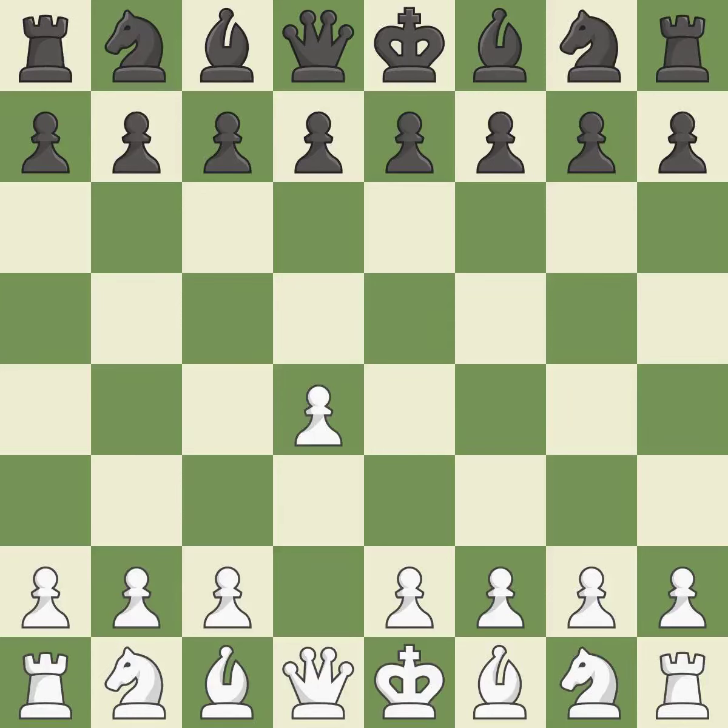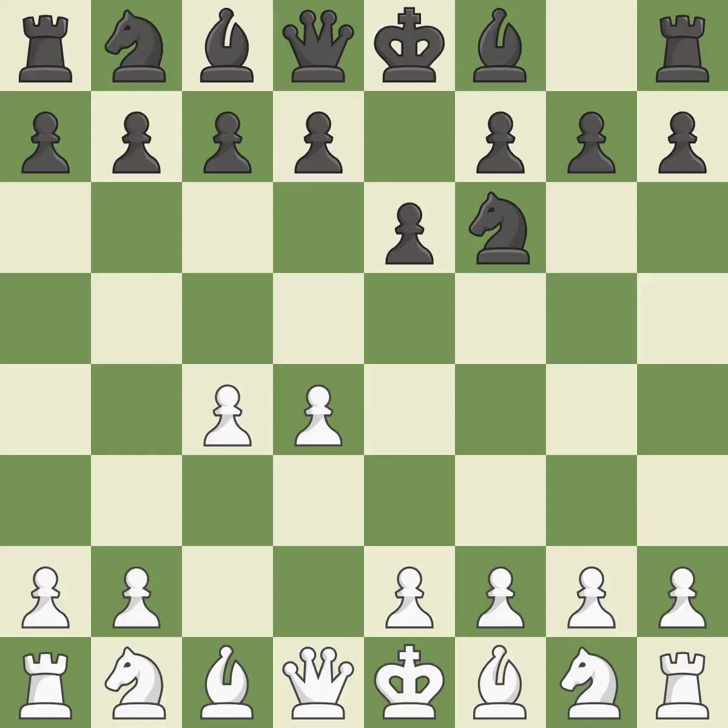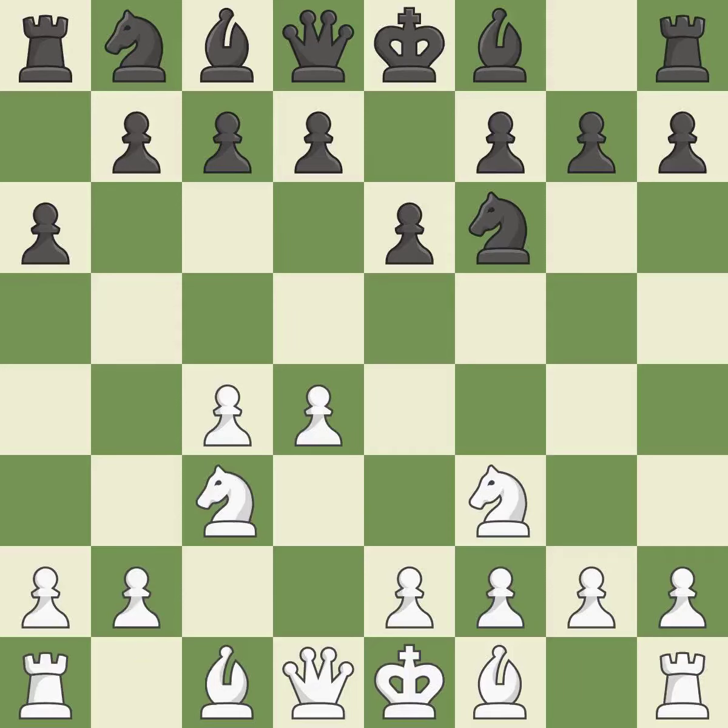Opening with the queen's pawn. E6 prepares for a quick D5 pawn push and allows the dark-squared bishop to develop. C4 obtains room in the middle and on the queen's side and gets ready to advance the knight to C3. The D5 pawn is supported by E6 and the bishop on the dark squares can advance. NF3 develops toward the center, putting pressure on the E5 square and adding another defender to the D4 pawn. A6 prepares the B5 pawn push, using a pawn to attack the center while vying for position.